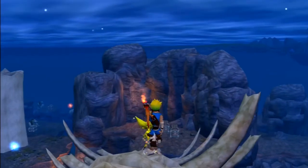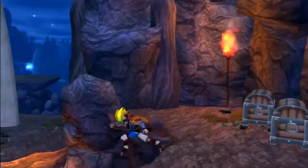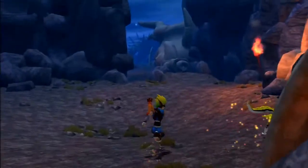Once you are able to catch the muse, Daxter will snatch her from you and quickly stuff her in your bag — possibly a little jealous of your new friend.